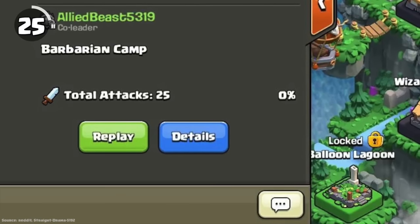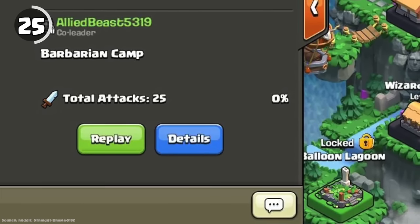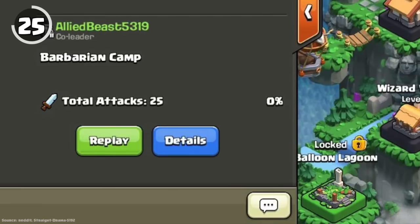You can only friendly attack your own clan districts a maximum of 25 times.